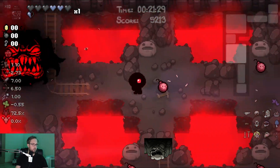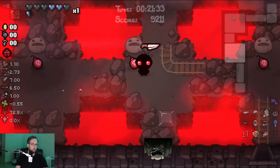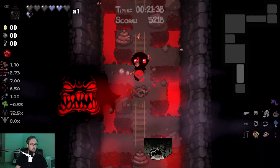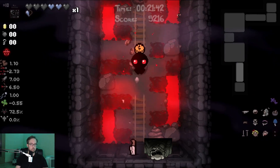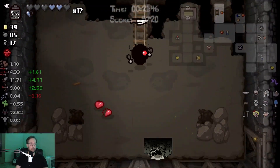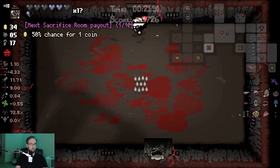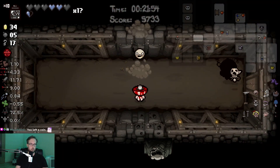I can never remember where I'm supposed to go here. Bottom right — that's where the exit is, but I can never remember the fastest way to get there. We made it out! We have the knife piece. All we have to do is make it through the door at the end of this floor to stay on the alt path and we're pretty much fine, goal-wise.